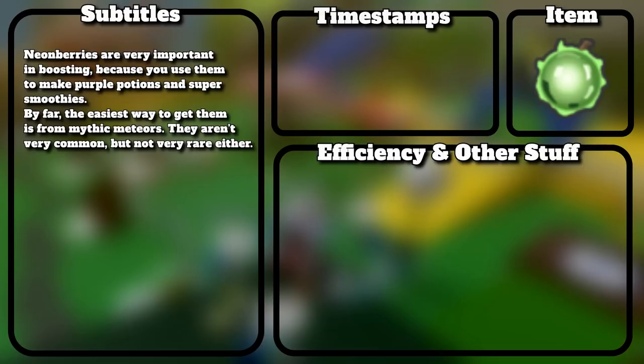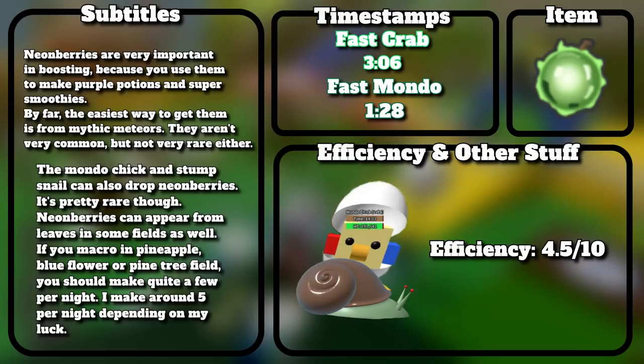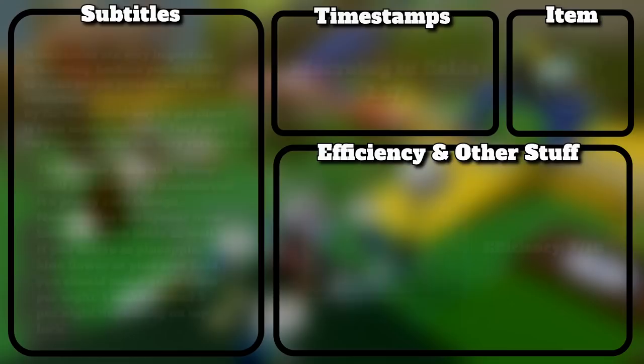Neon berries are very important in boosting because you use them to make purple potions and super smoothies. By far the easiest way to get them is from mythic meteors — they aren't very common, but not very rare either. The Mondo Chick and Stump Snail can also drop neon berries, though it's pretty rare. Neon berries can also appear from leaves in some fields — if you macro in pineapple, blue flower, or pine tree field, you should make quite a few per night. I make around 5 per night depending on luck.